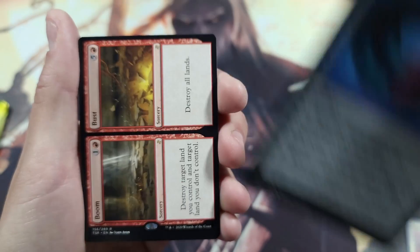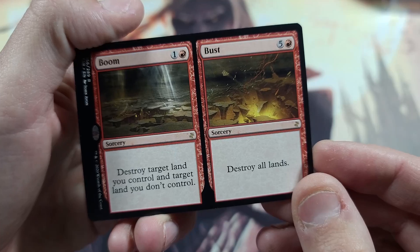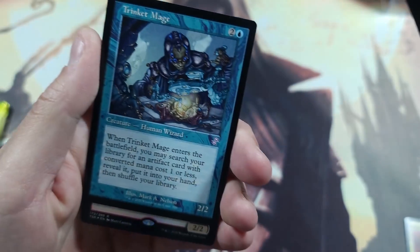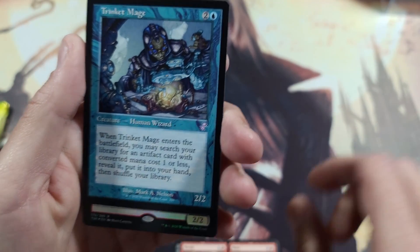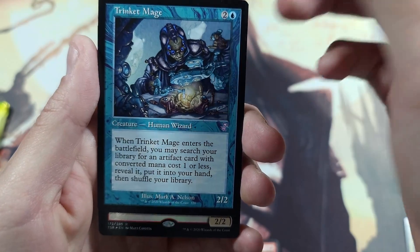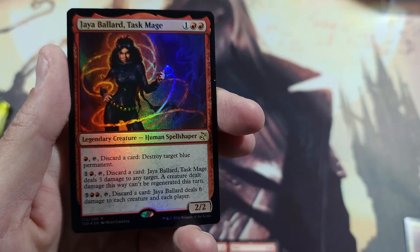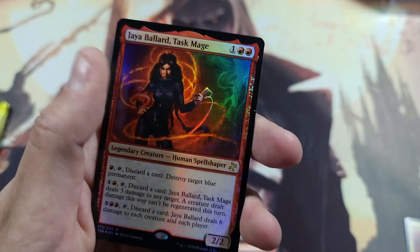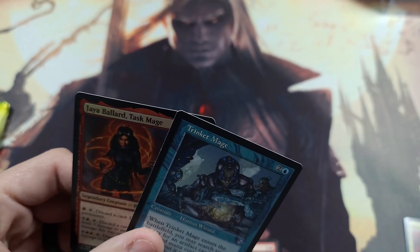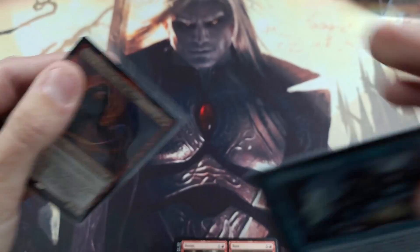We got Parasitic Plating and Boom // Bust: destroy target land you control and target land you don't control; or destroy all lands. It really just depends on how bad of a day you're having. That was our rare. Then we get Trinket Mage: enters the battlefield, you may search your library for an artifact card with converted mana cost one or less, reveal it, put it into your hand, and shuffle. We got Jaya Ballard Task Mage, Boil, an Assembly Worker, and a Friday Night Magic promo — a three-banger of a pack! Didn't get one of the big Slivers, but Necrotic Sliver is nothing to scoff at.